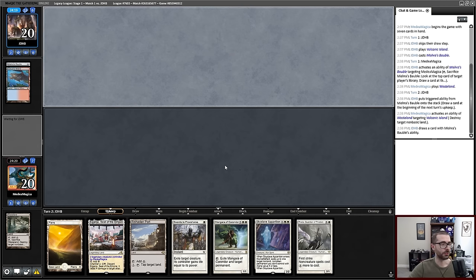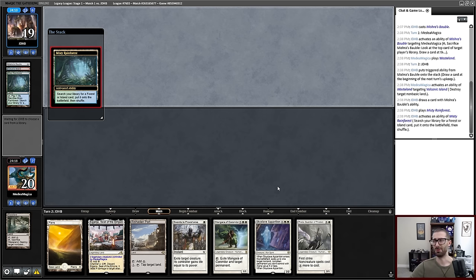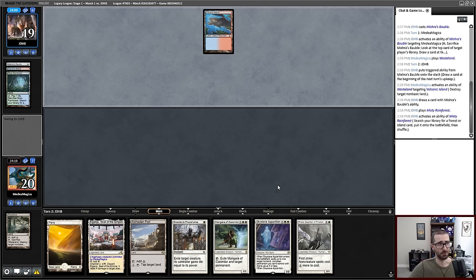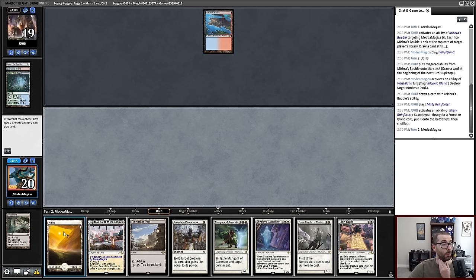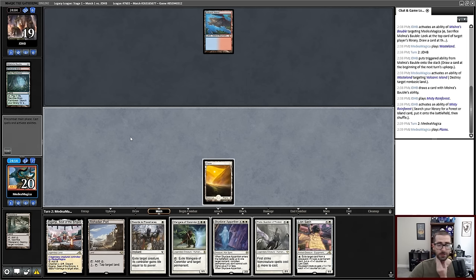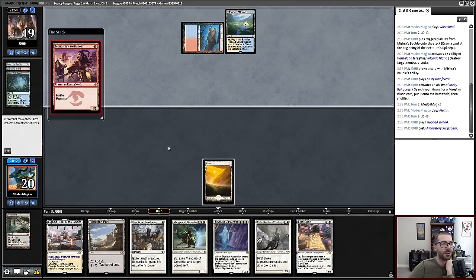Note that if we were playing a Yorion version of Death and Taxes where I needed to work towards five mana for the end game, I probably would not have Wastelanded. But we're not. I don't like this card — I wish it was just a Basic Plains in this hand.